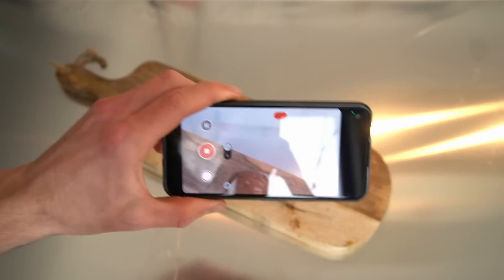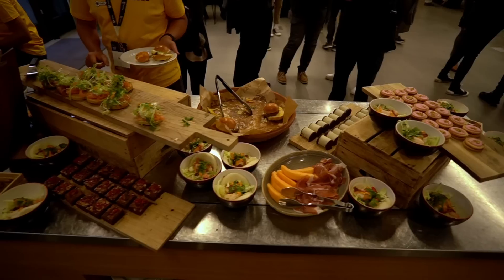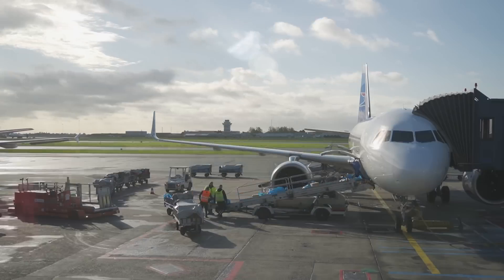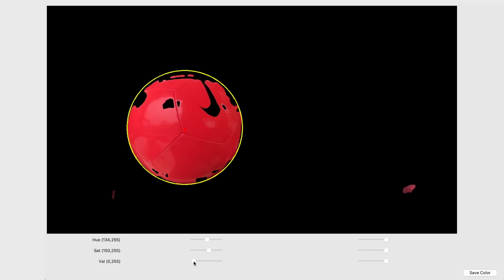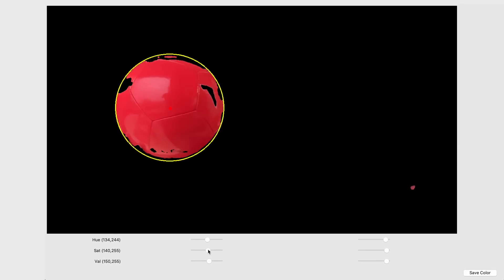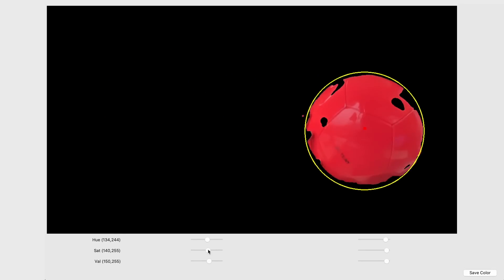And use cameras to track its position in 3D space. I need to get home. So I have this ball and I need to track it. If I activate my webcam and put the ball right in view, if I then find a good color mask to first separate the hue, then the saturation, and finally the value, my program will automatically detect the biggest blob and find the center. This gives me the exact 2D position of my ball.